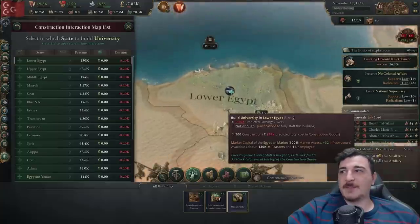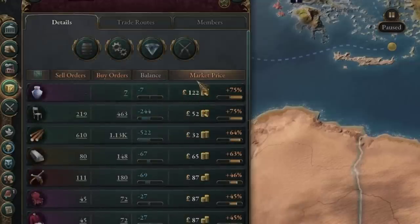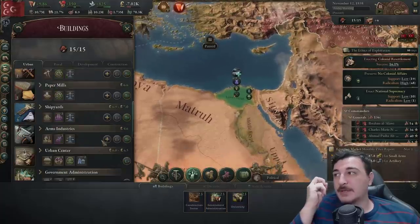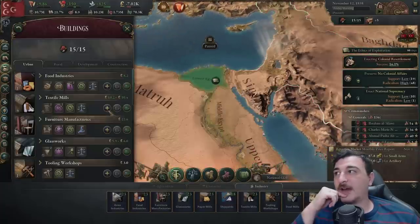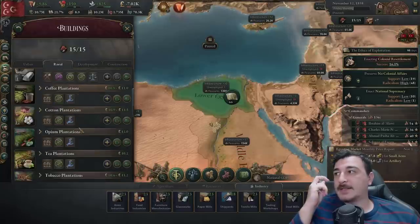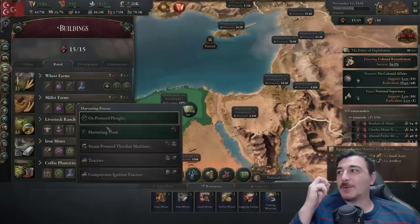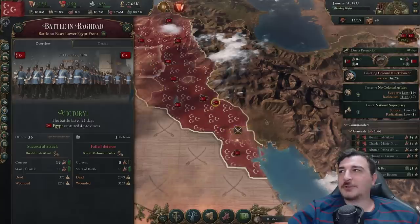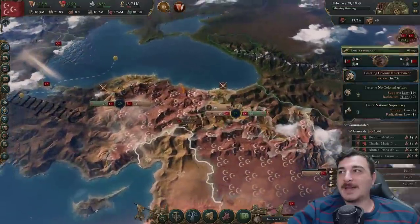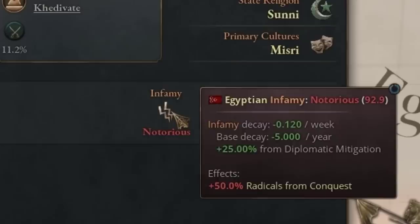Oman is ours — beautiful. Now let's slaughter some Ottoman troops. The famous University of Cairo will be established now. Let's check the market details — wood, iron, and furniture are really expensive, as are small arms since we're at war. Let's go with one small arms factory in lower Egypt, followed by extra furniture and iron. We got tools now so we can change to harvesting tools. I have pretty much all of Iraq already — Baghdad was taken as well!